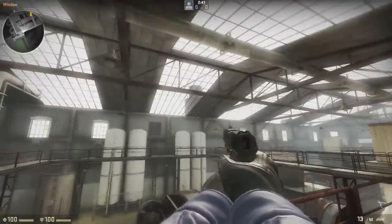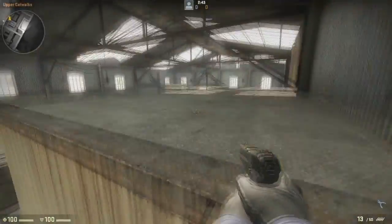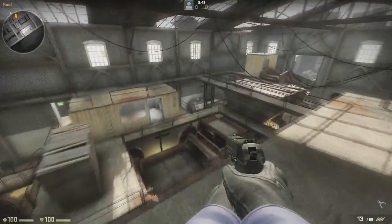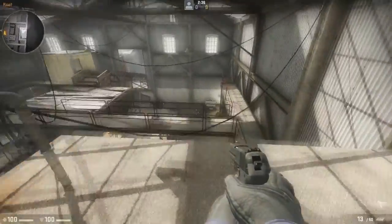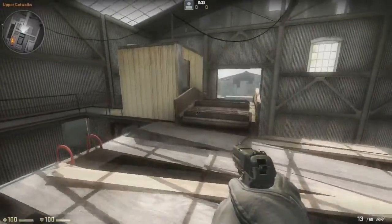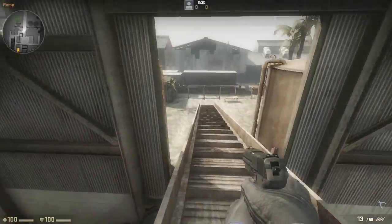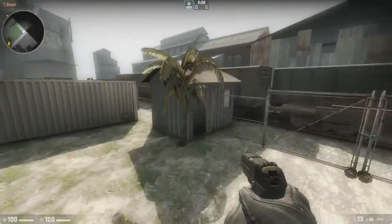It's a very, very tight map. It's a bit like de_salt in the way they're sort of laid out on the inside of the building. Terrorists spawn at the end of this travelator — or escalator, or whatever you want to call it.